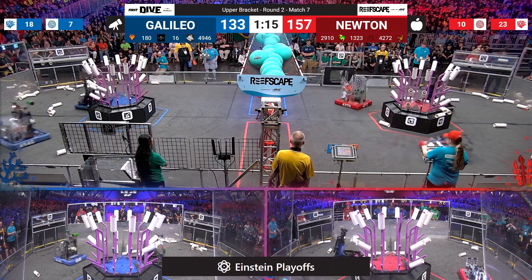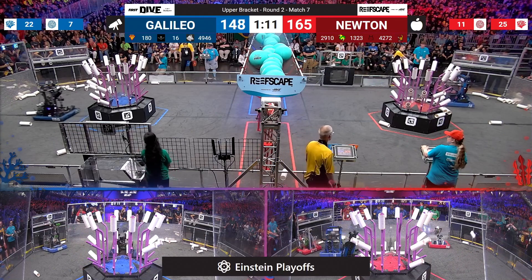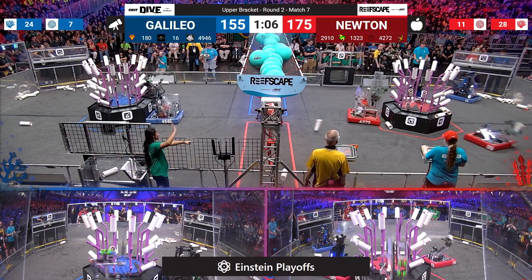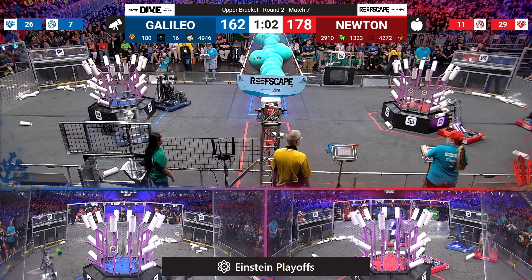29-10. Jack and the Bot go up another quick four points. Bomb Squad crosses the field though — they give a nudge to what looks to be Maverick Robotics. Bomb Squad chases them down and parks right in front of the coral station that Maverick was using.